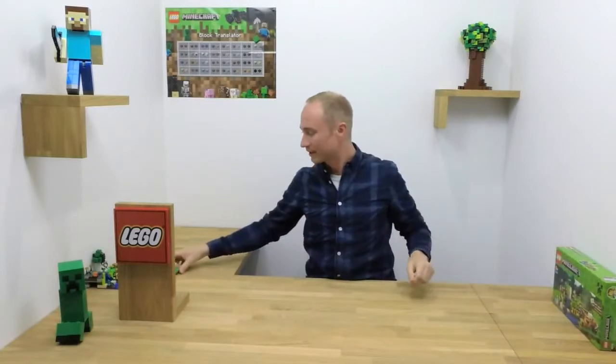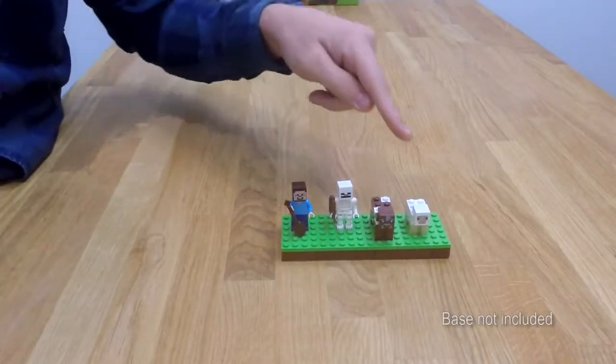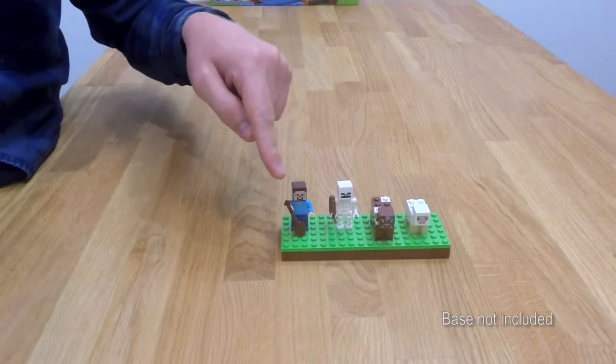To look into what you get in the set, here are some characters. You get a sheep, you get a cow, you get a skeleton with a wooden bow, and you get Steve with a wooden shovel.